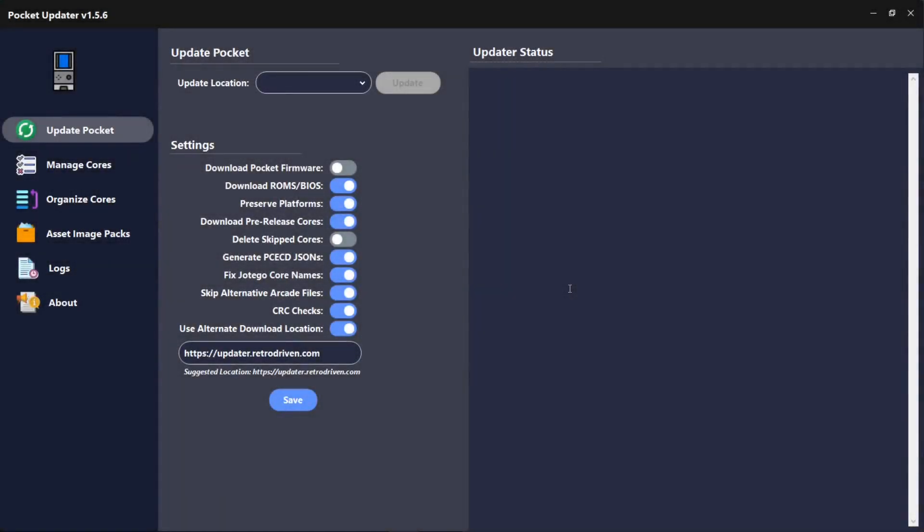Here we are on Pocket Updater — the latest version is 1.5.6. I'll leave a link to Retro Driven's GitHub where you can get the latest version. Once you're on this screen, the most important thing to do is use the alternative download location — make sure you've switched this on. It should generate itself automatically; if it doesn't, just copy what you see on screen. Previously all assets were retrieved from Archive.org which is very slow, but Retro Driven has kindly hosted the files himself, so please support these guys if you can — this is costing him money.